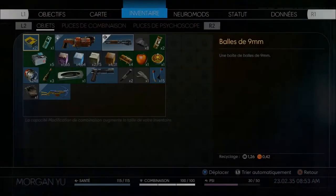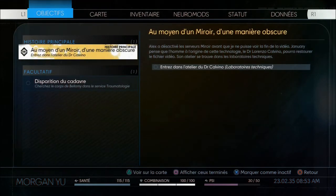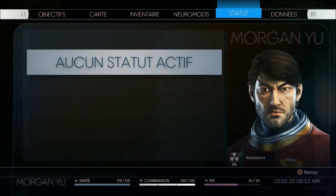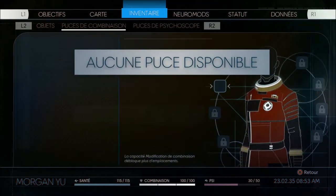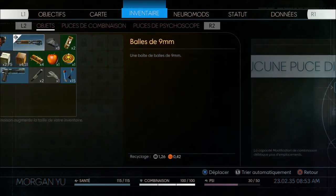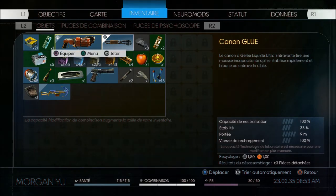Before starting with gameplay, we'll talk directly about the menu as usual, then we'll switch to a gameplay phase. The menu is composed of different windows: objectives, map, inventory, neuromodes, status, and data. We'll focus mainly on the inventory, with sub-windows like items, combination chips, or psychoscope chips. Let's talk about the items first — it's simply your inventory.